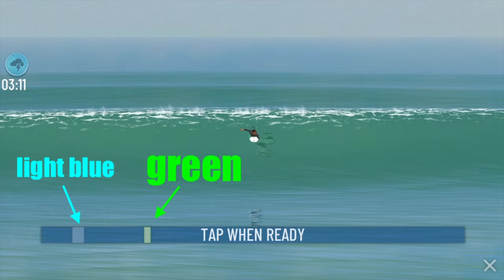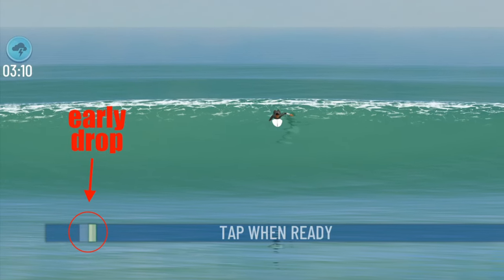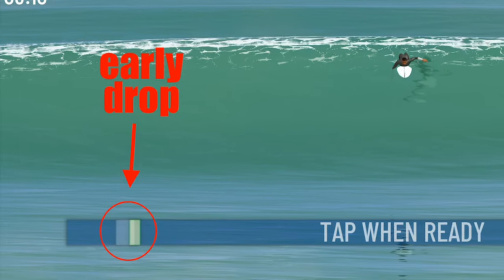Watch carefully when the green moving square meets the light blue square. If you want to make a safety drop, you need to tap the screen as soon as the green meets the light blue square.